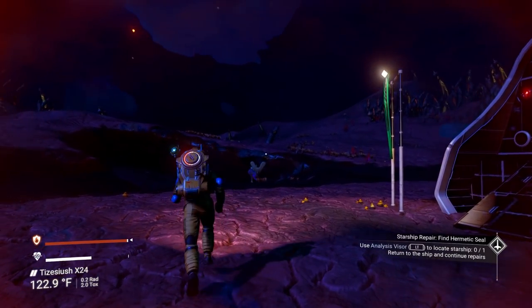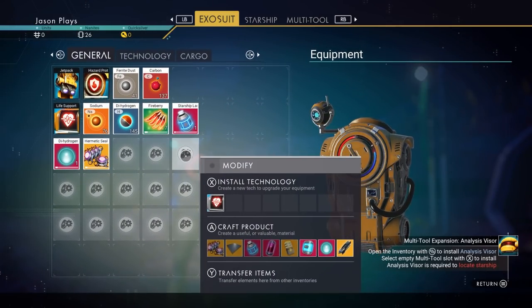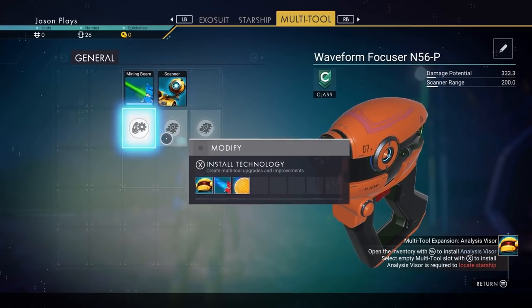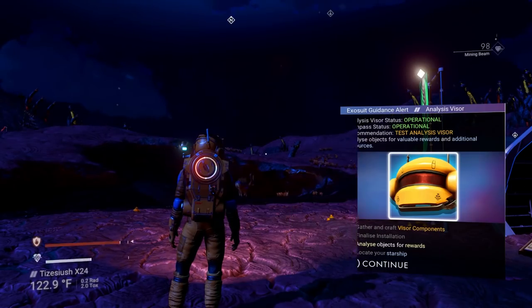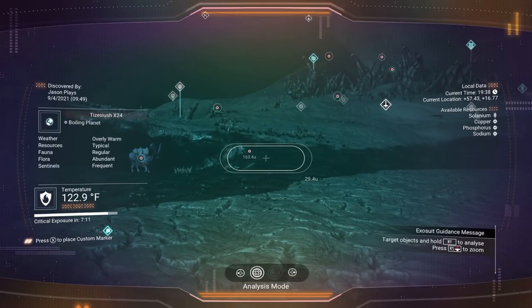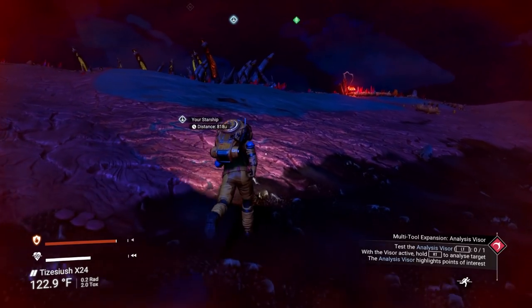Now we need to make our analysis visor. We need carbon nanotubes - to make one you need 50 carbon, which we were picking up earlier. We have enough. Now go to our multi-tool and build a visor in the highlighted slot - analysis visor, done. The visor can scan the area, show animals and resources, and most importantly it will show us where our ship is. Hold X on Xbox or Square on PlayStation to tag the starship. Now we know where it is and can run back with our hermetic seal.